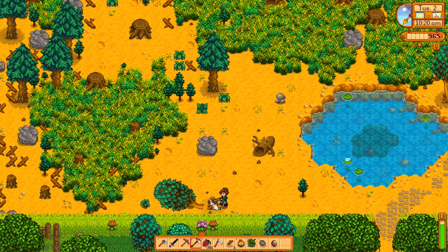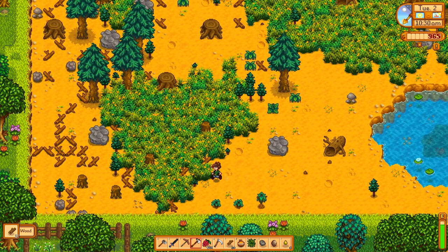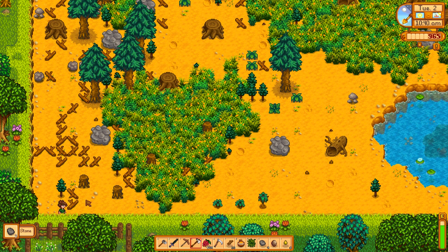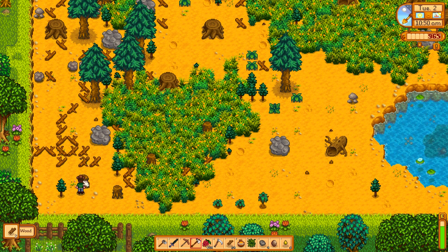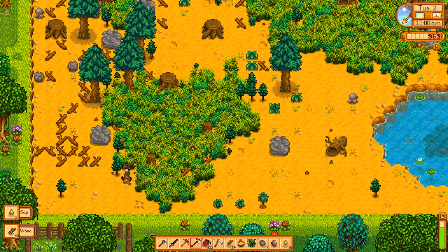These maple trees down here — I was running out of inventory space so I just planted the seeds I had picked up, which was not a bad thing. In fact I should do that because we need a lot of wood and we don't have enough money to be buying this stuff yet. Eventually we'll be buying coal from Clint, wood and stone from Robin, but we have like 965 gold and that stuff's expensive.